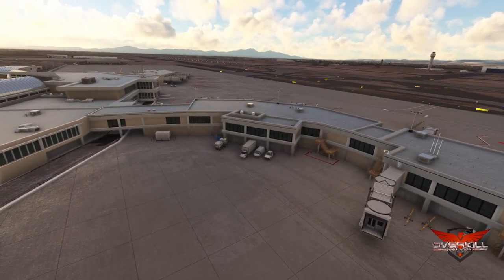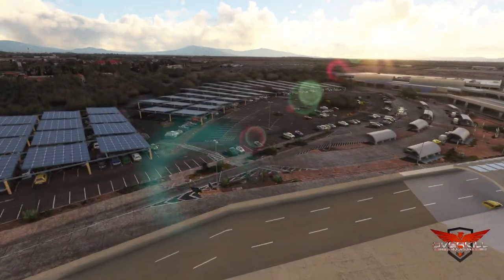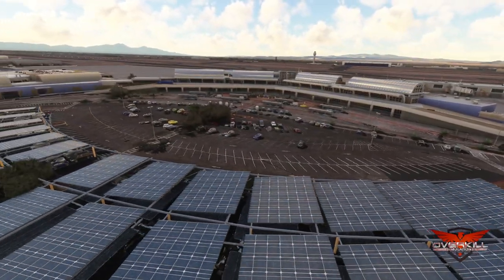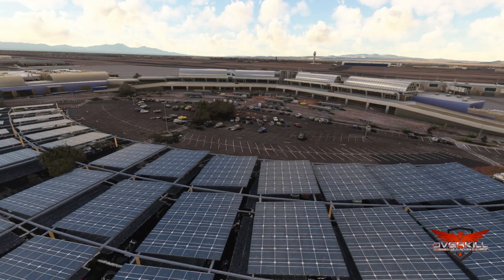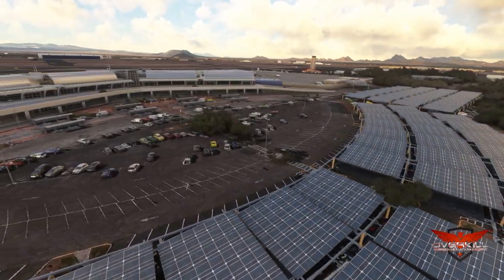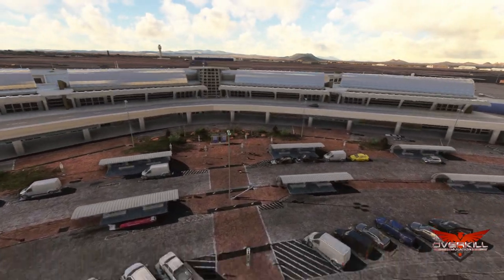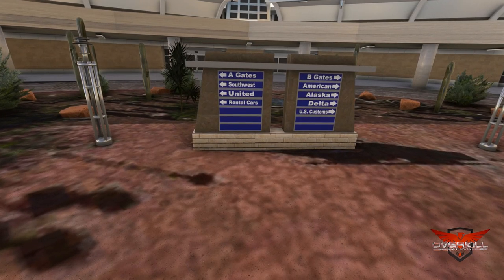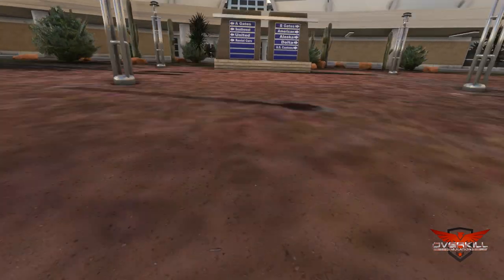One of my favorite things that I saw in the screenshots and confirmed out here — the parking lot is absolutely perfect. And again, this is something that does make sense to me. I agree that parking lots should be accurate, because it's one of the largest parts of the airport when you really think about it. That is 150% accurate — that is exactly where those signs are, that's exactly the directions they go.